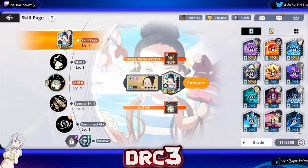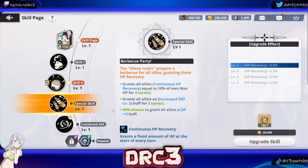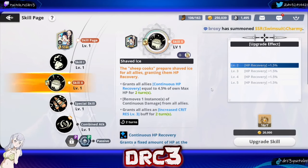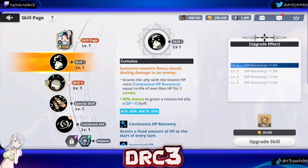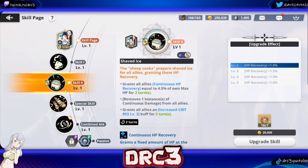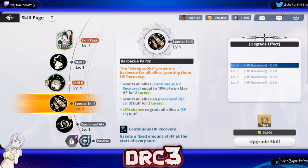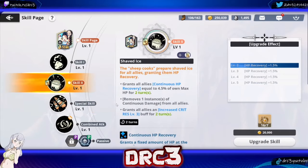For upgrading Charmy's skills, I would honestly recommend upgrading the special skill first because it gives you the most HP recovery. Then I would upgrade skill two next because it's an AoE — while it only does 4.5% versus skill one's 6%, skill two hits all allies. Then upgrade skill one third. Alternatively, you could do skill two before the special skill since you can have skill two up more frequently than the special skill. It really just depends on what you think is best for your situation at that point in time.